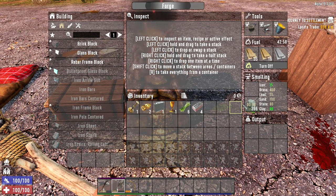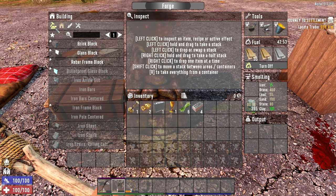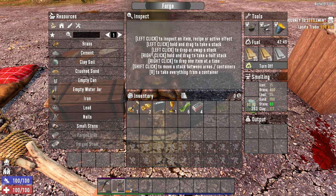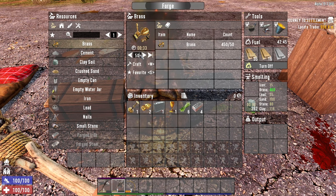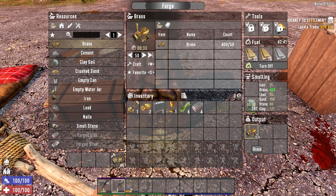The other thing to note about the forge is that you can actually forge back out the materials you put in. For example, if you wanted to get some brass out of the forge, you just select brass and there you go — you're getting brass out of the forge. So that was a quick rundown on how to use the forge, what it does, and how it will help you survive in Seven Days to Die.